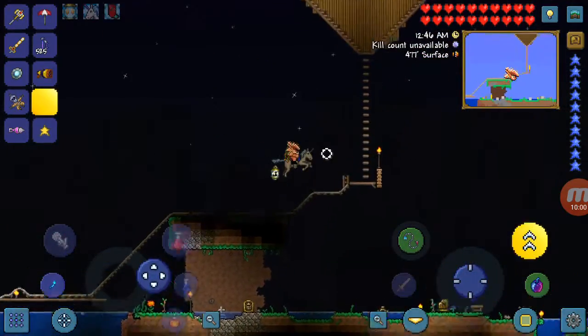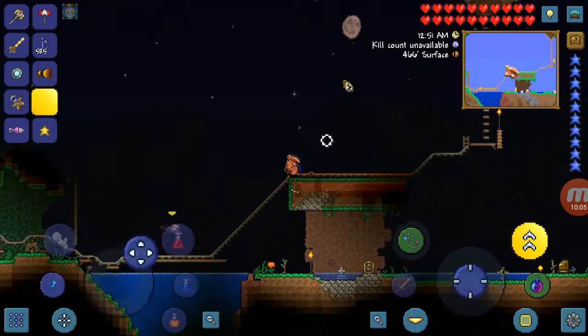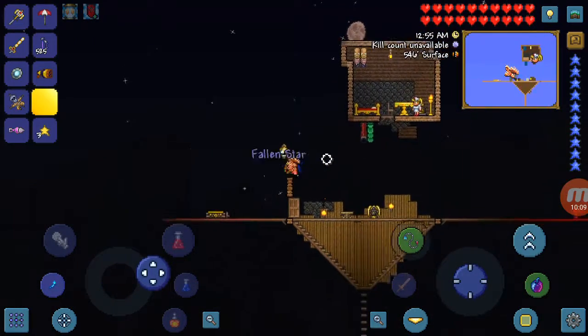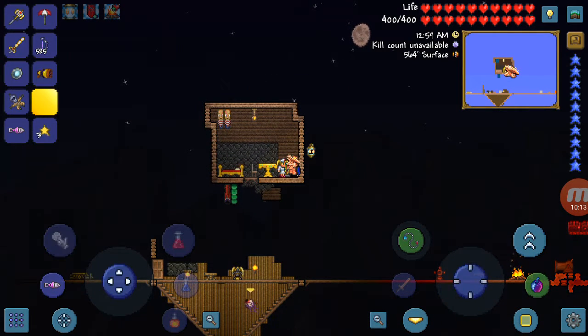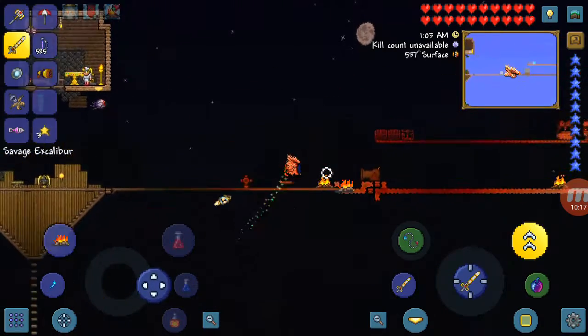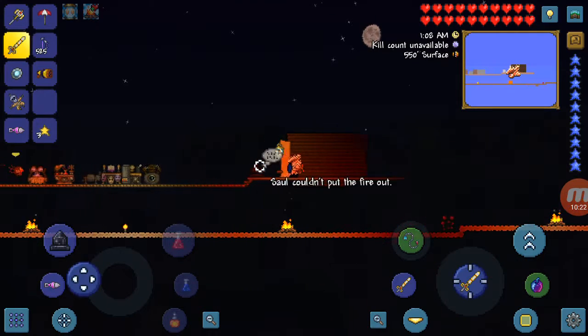One more character is the Nurse — she's actually one of the easiest to get. To get the Nurse, you basically have to have more than 100 health. Smash a life crystal, get your health above 100, build an extra home, and she should appear.